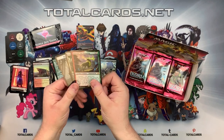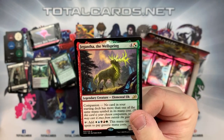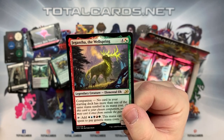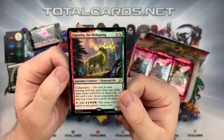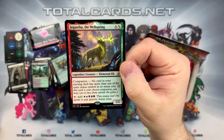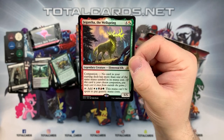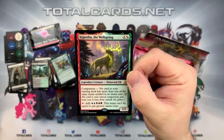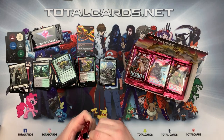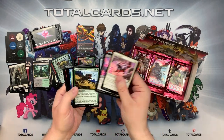We have one of our companion cards - Chigantha, the Wellspring. Four and hybrid red-green. It's a legendary creature Elemental Elk, and it has companion: no card in your starting deck has more than one of the same mana symbol in its mana cost. Really interesting card. You can also tap it for mana that can't be spent to pay generic mana costs. It's a very interesting card you can somehow build around, especially in Commander - not sure about Standard, but it'd be interesting to see how it could be used.